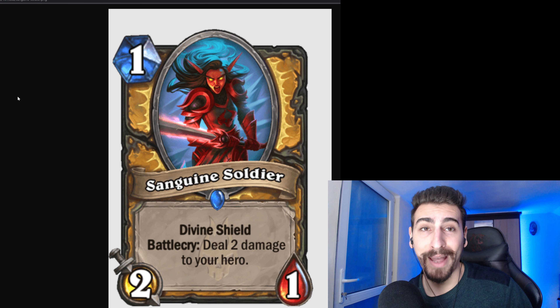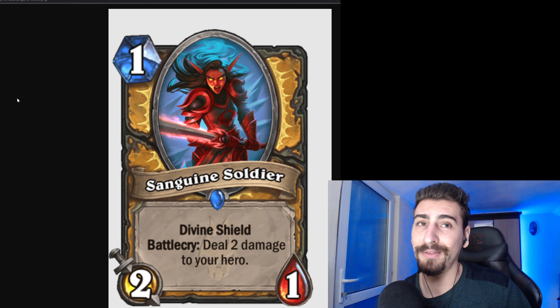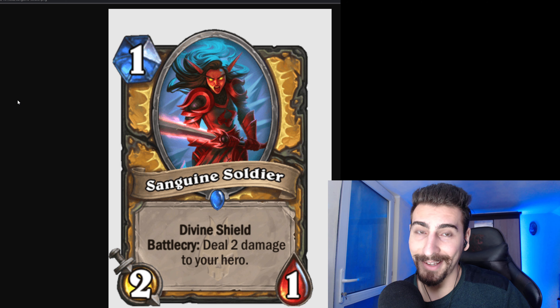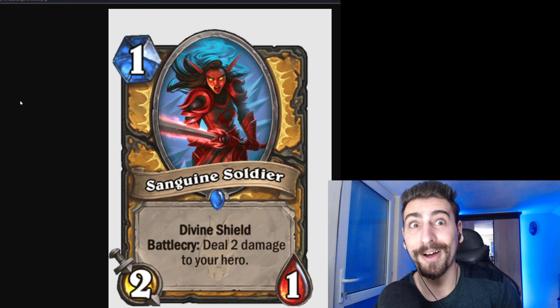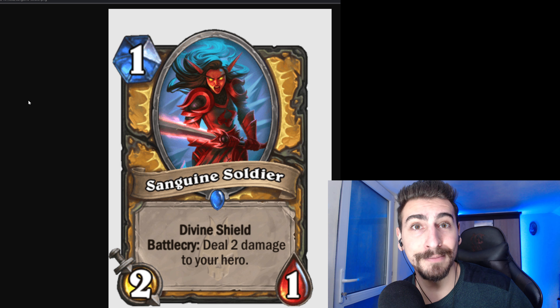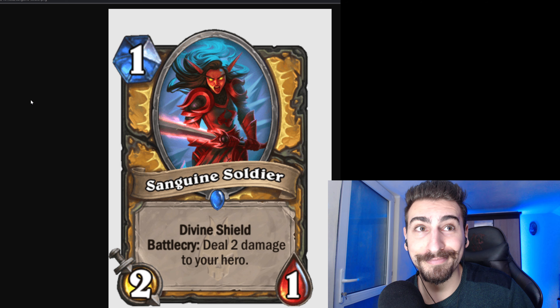The last Paladin card for today: 1 mana, 2/1 Divine Shield with Battlecry — deal 2 damage to your hero. Is it worth the 1 extra attack? Because we have a similar card in Standard in the core set — that's 1 mana, 1/1 Divine Shield, Taunt. Is it worth having the extra attack and taking 2 damage? In my opinion, no.